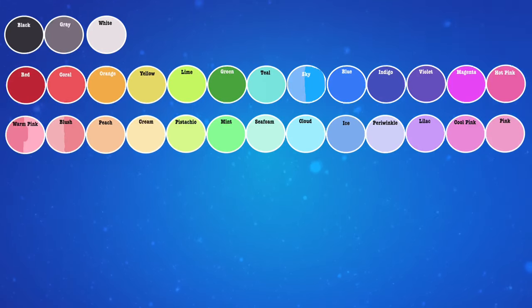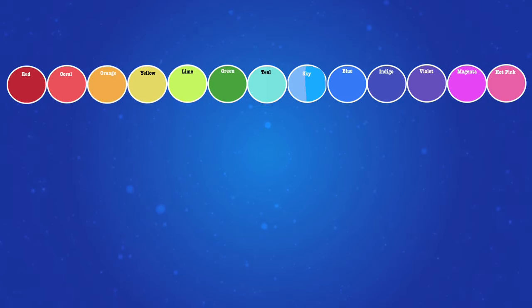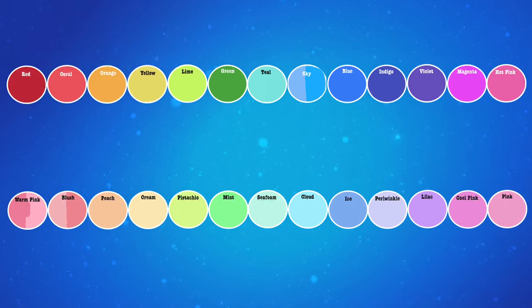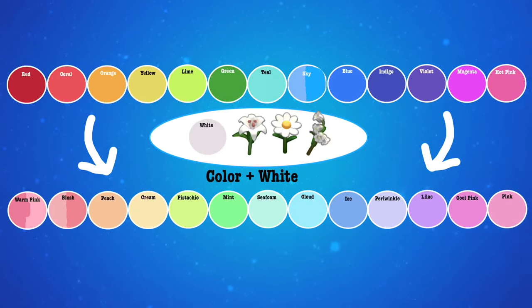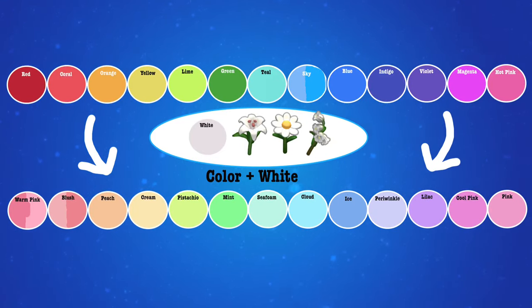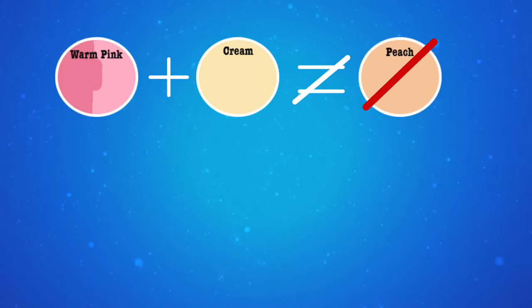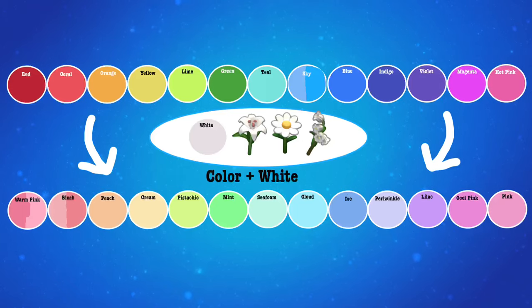Based on what we know about flower breeding, I think the most helpful way to think about colors is not genetics but more like paint. We have main colors and then tints of those colors. Just like paint, you simply add white to the top color to get the tint. So the only way to get all those tints on the bottom row is to mix the color with white. If I want warm pink, I need to breed red and white flowers together. The tints cannot breed with one another — if I have a warm pink and a cream, I cannot mix them together to get peach. The only way to get peach is orange and white. That gives you 13 new colors of flower.